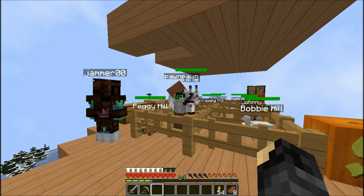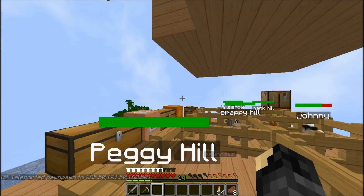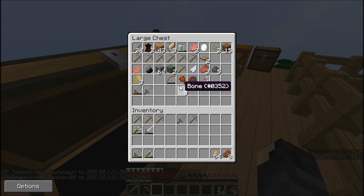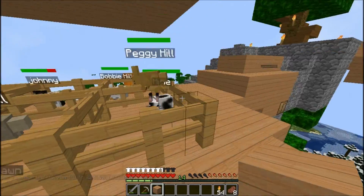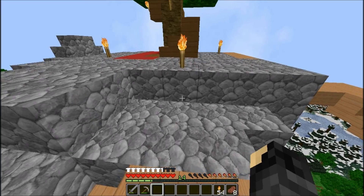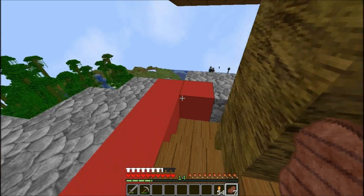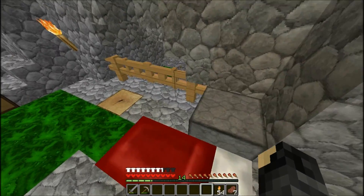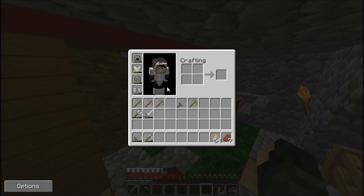Sean looks through a chest and finds iron pants, but declines since he already has armor and doesn't want to take their stuff. Dylan tosses him something anyway. They discuss a heart of darkness item and a scroll of sail that can't be read. Dylan offers Sean a blade that's about as strong as an iron sword.